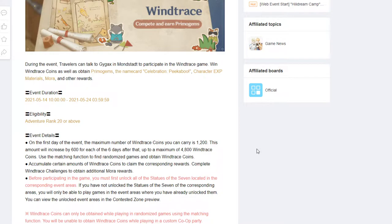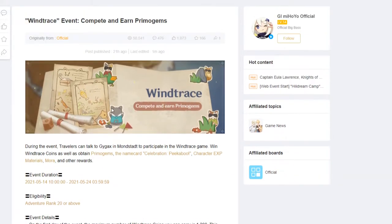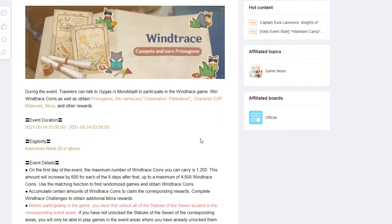You can use Wind Trace Coins in the exchange shop for Primogems and other stuff. Use the matching function to find randomized games and obtain Wind Trace Coins. Looking at the preview, it looks like there might be a cat or fishing game — maybe you find a cat, and there's also something that looks like a raccoon.